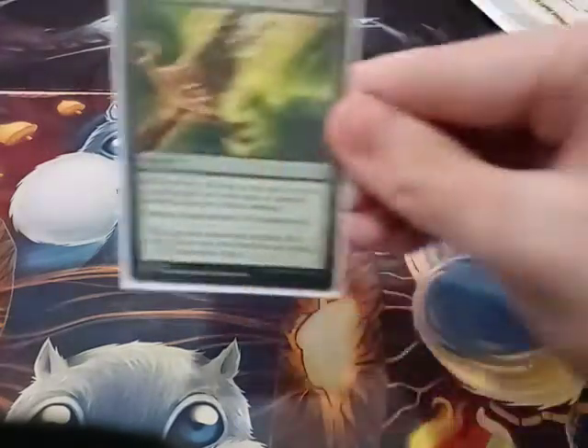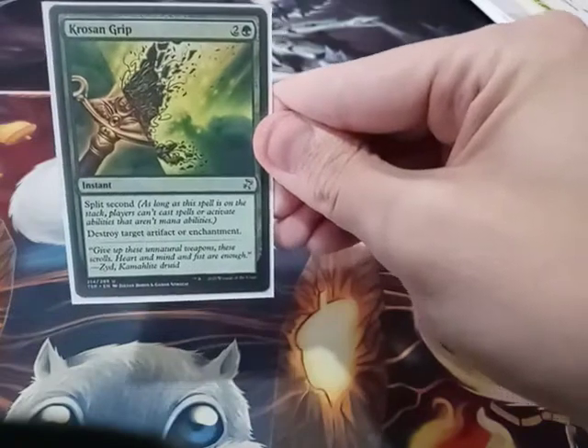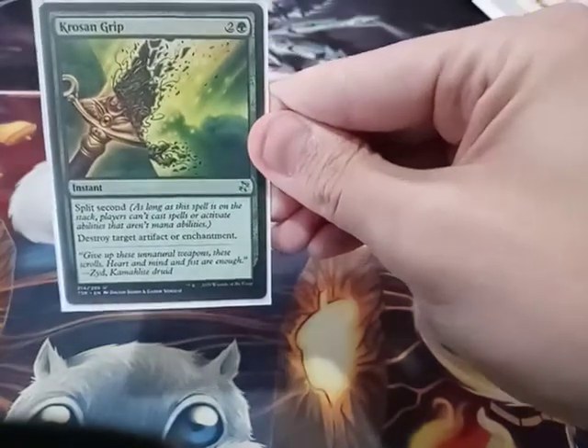And the last instant I have is Krosan Grip. It's got split second so they cannot respond to it.